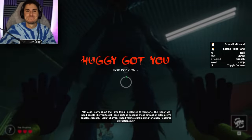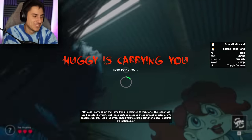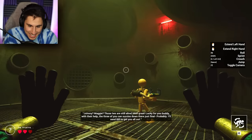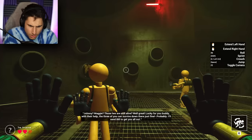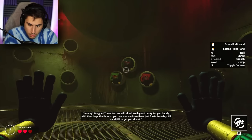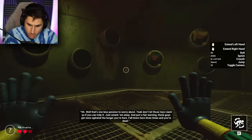That's one thing I neglected to mention. The reason we need people like you to get these parts is because these extraction sites aren't exactly... secure. Sharon, I need you to start looking for a new resource extraction guy. Johnny? Maggie? Those two are still alive? With their help, the three of you can survive down there just fine. Probably. I'll send Bill to get you all out.